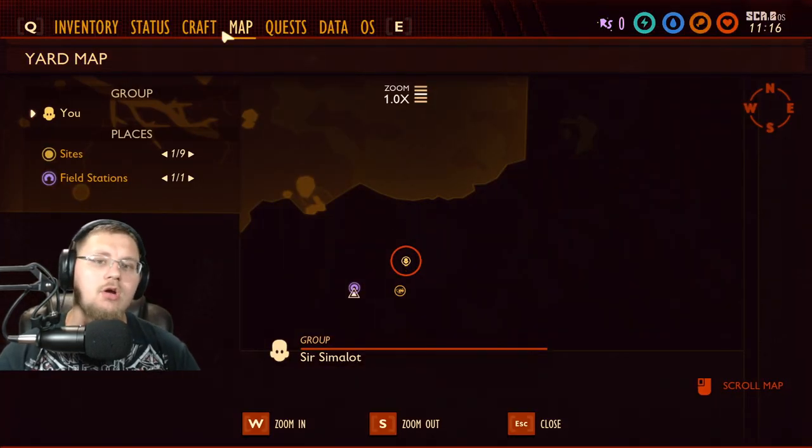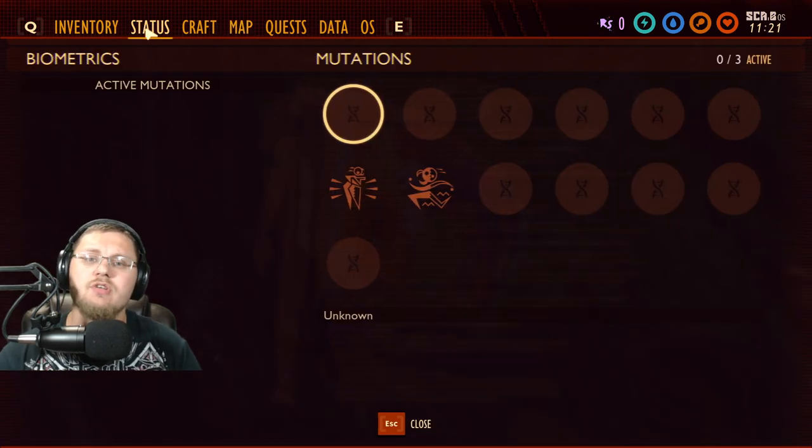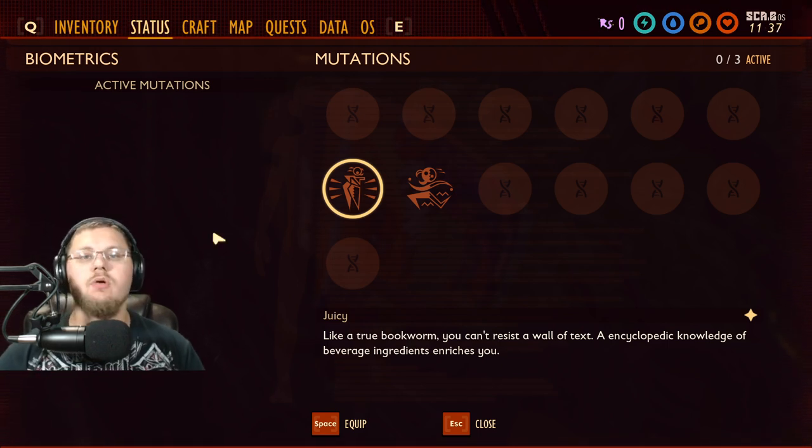The first one I want to go over — I'm in creative mode for this one because I had to start a new game to get it. If you already have a game and found all the juice boxes, you will not be able to get this one. So going to statuses now, this one is called 'Juicy.' Like a true bookworm, you can't resist a wall of text — an encyclopedia of knowledge of beverage ingredients enriches you, aka it makes you drink more and your water lasts longer.